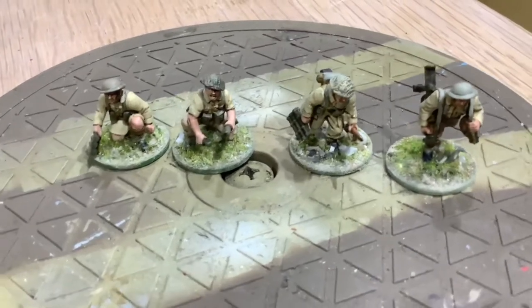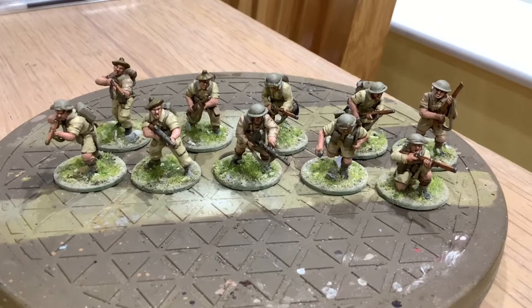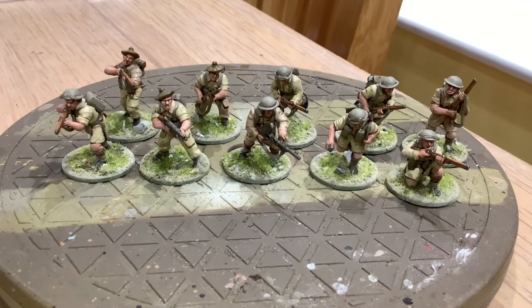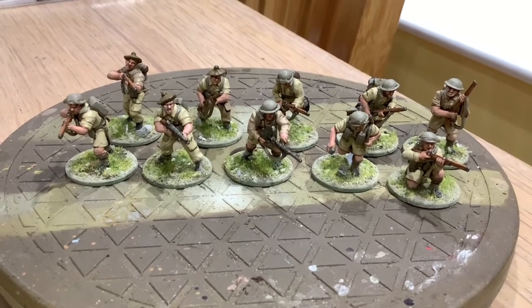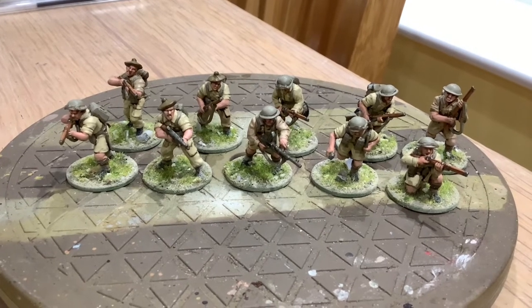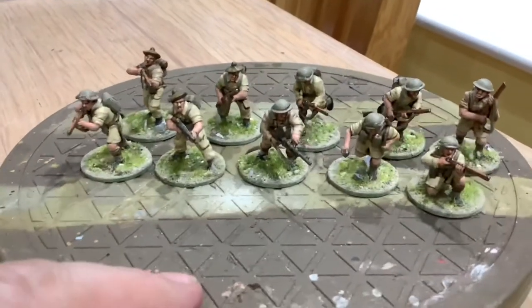Those are the little teams — the PIATs and the mortars. The first unit is what I'm using for the Seaforth Highlanders, and you can see they've got bonnets on three of the troops. Again, we've got the mix of long trousers and short sleeves and shorts, with a mixture of colors — the denim khaki drill and the sort of browner uniform, plus the more desert color for the rest of the uniforms. That's going to be the Seaforth.